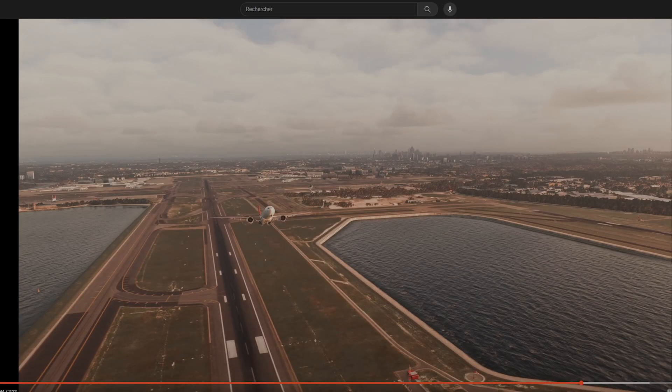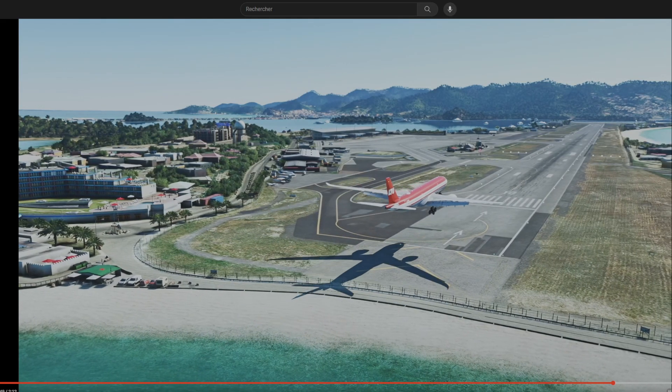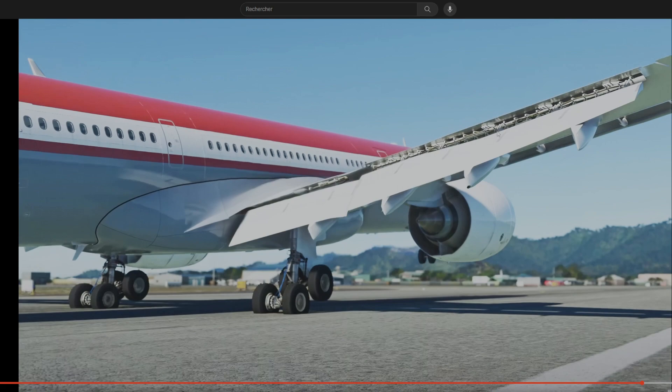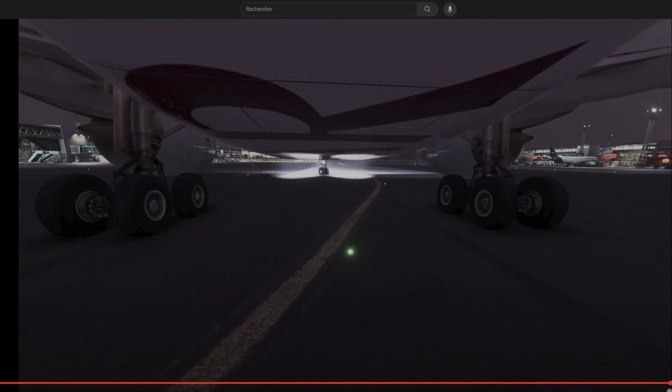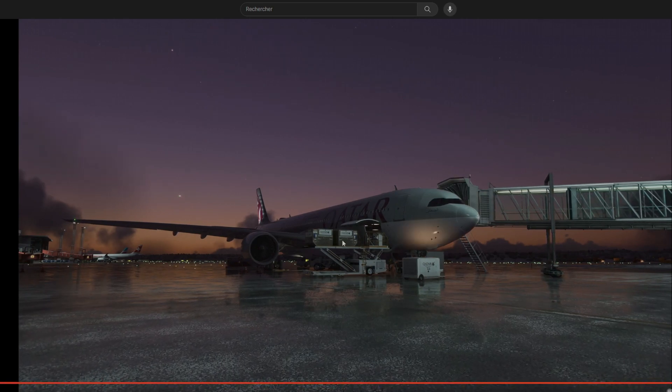More and more liveries — it's crazy the number we can see in this trailer. It looks like it's going to be the end of the video. I don't know if the custom services will be included in the pack or if it's just for the video, but it's nice. We have seen the aircraft on the ground and we have seen custom services.